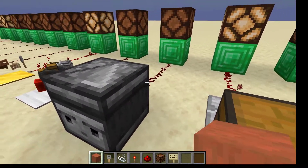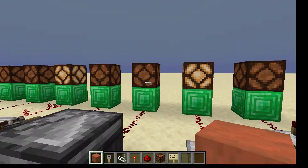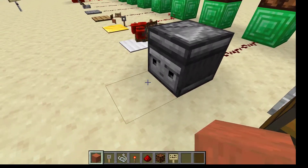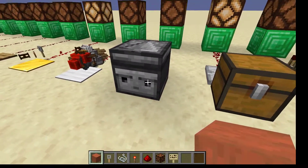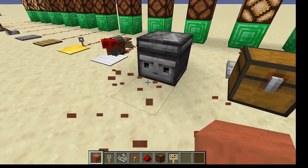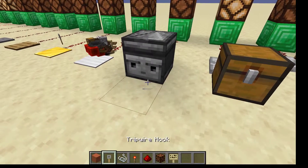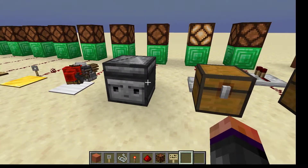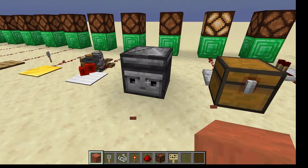Here we have an observer. The observer will deliver a very brief pulse of redstone power for the full 15 blocks if it sees a change on the block that is facing this side. If you see the little face on your observer and you place a block, remove a block, a piston moves something in front of it, or a plant grows, then it will trigger that very brief redstone pulse. Let's see that again — it's just that quick.